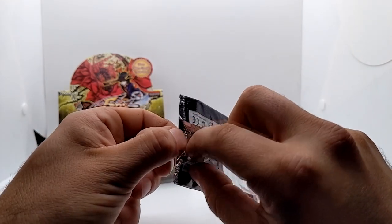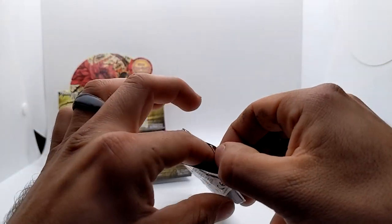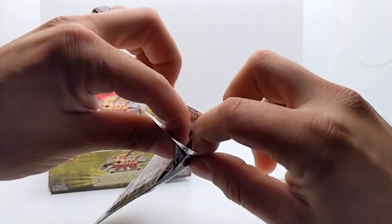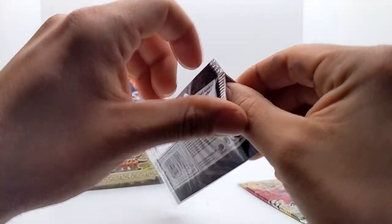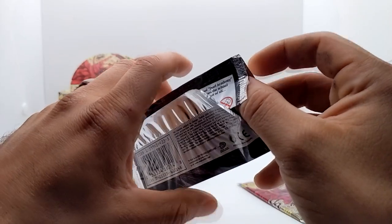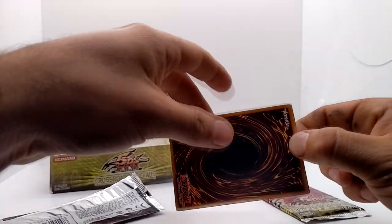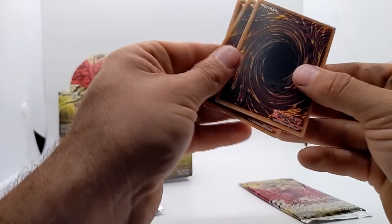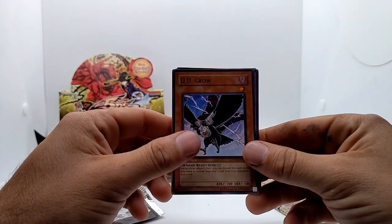I'm going to show my Yu-Gi-Oh collection in a later video, but for now just this. I'm trying to open this pack carefully — it's the only Champion Pack Five I have. All right, where are the cards? I think the first one was the rare. Quick look — DD Crow. I feel like I have that card.